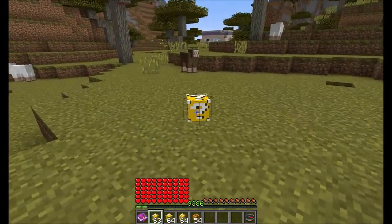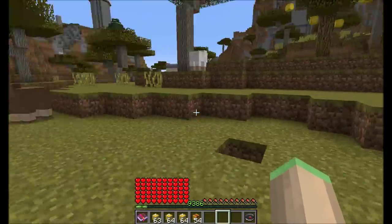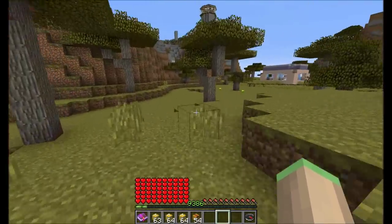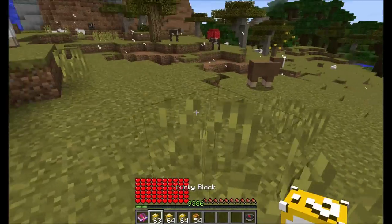The normal LuckyBlock can just be placed anywhere and if you break it you will get something. It's PrimeTNT riding bats! Oh god. That was not so lucky.